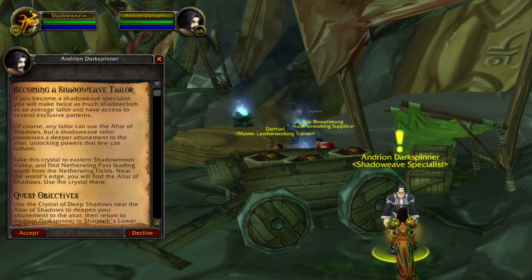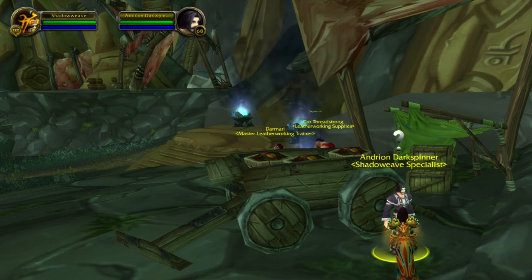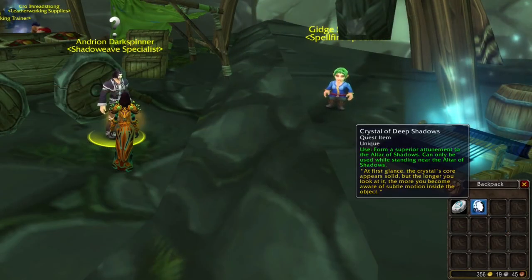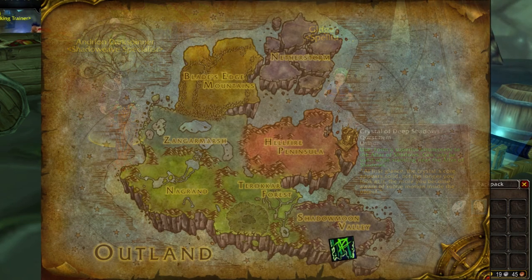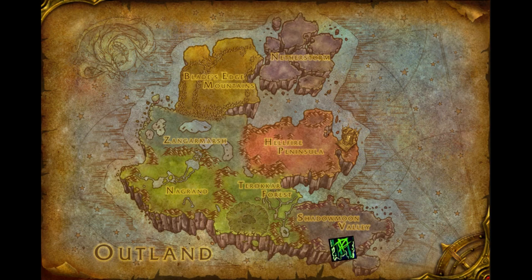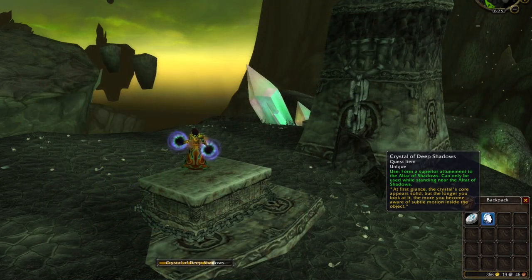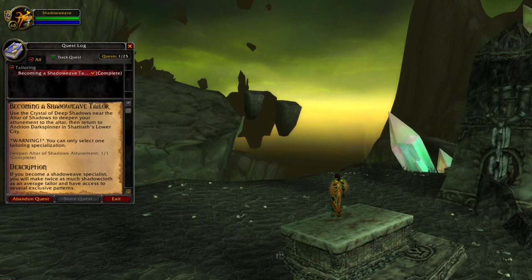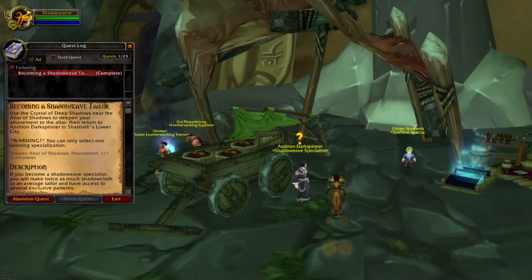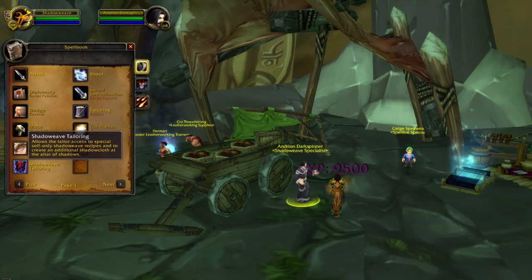Next is the Shadow Weave Tailoring Quest. Starting this quest will give you a quest item — the name of the item is Crystal of the Deep Shadows. This item has to be used at the Elder of Shadows, who is in Shadowmoon Valley at this location. Use the quest item at Elder of Shadows and this will complete the quest. Then you will have to head back to Shattered City, hand in the quest, and this will make you a Shadow Weave Tailor.